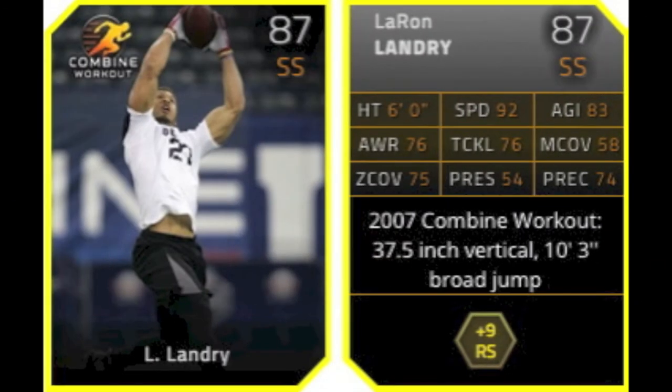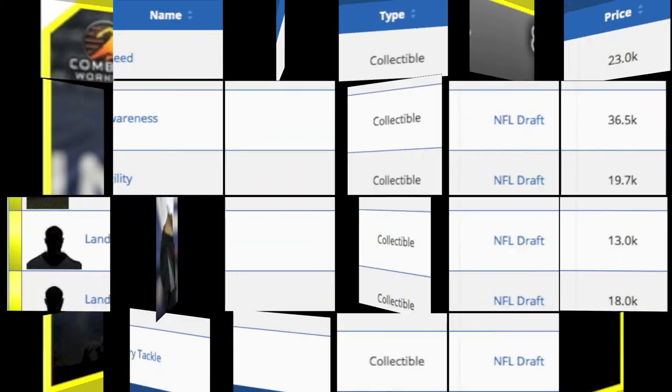For completing that collection, you get the 87 overall Gold Workout LaRon Landry, who gives a plus 9 boost to run stuff chemistry — in case you were thinking about using this one on your team.